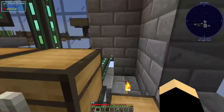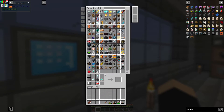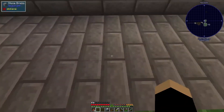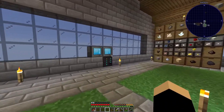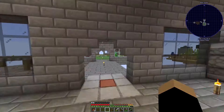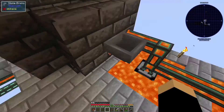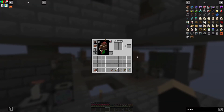We're gonna need the induction smelter, which I already removed because I was trying to clean up. Here's our induction smelter - I believe you can input and output at the same side and just pipe right into them to go into the system. Or maybe that's Applied Logistics I'm thinking of, I'm not too sure. We'll get some of those crafted up.